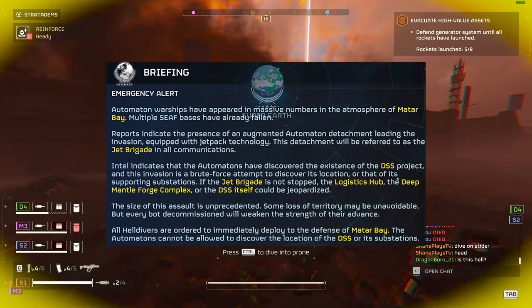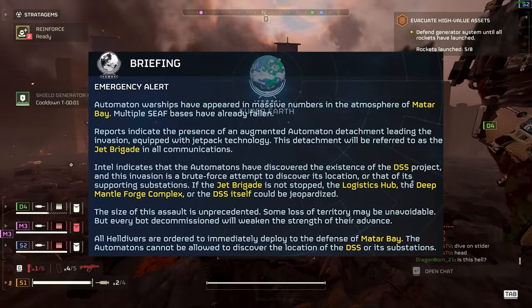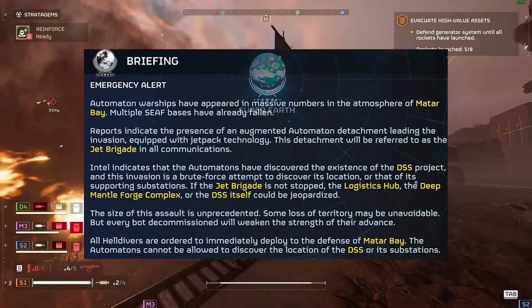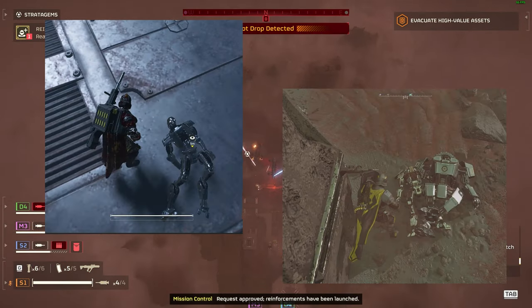I don't know if this is linked to the Iron Legion, but in the last major order they mentioned new alloy metal plating for the Automaton Legion's armor. Intel indicates the automatons have discovered the Democracy Space Station project, and this invasion is a brute force attempt to discover its location and supporting substations. If the Jets Brigade is not stopped, the logistics hub, the Deep Mantle Forge Complex, or the Democracy Space Station itself could be jeopardized. The Mantle Forge Complex from the last major order referred to the armor plating for the Automaton Legion — so these could be intertwined.